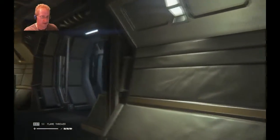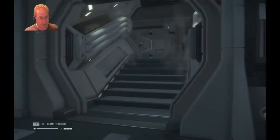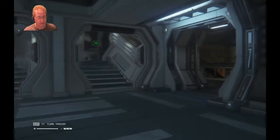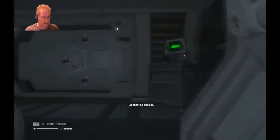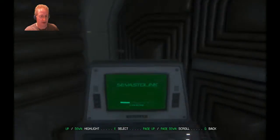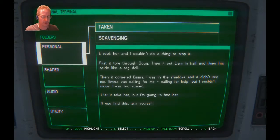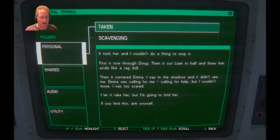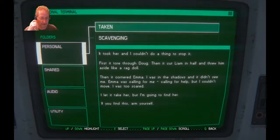I'm pissed. I got to go in here. There's a terminal. It took her, and I couldn't do a thing to stop it. First it tore through Doug, then it cut Liam in half and threw him aside like a rag doll. Then it cornered Emma — I was in the shadows and it didn't see me. Emma was calling for help but I couldn't move, I was too scared. I let it take her, but I'm going to find her. If you find this, arm yourself.